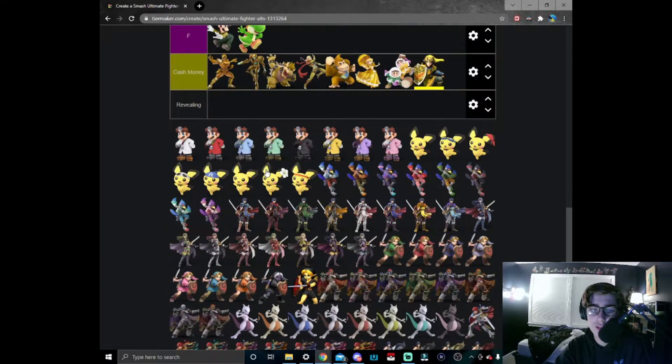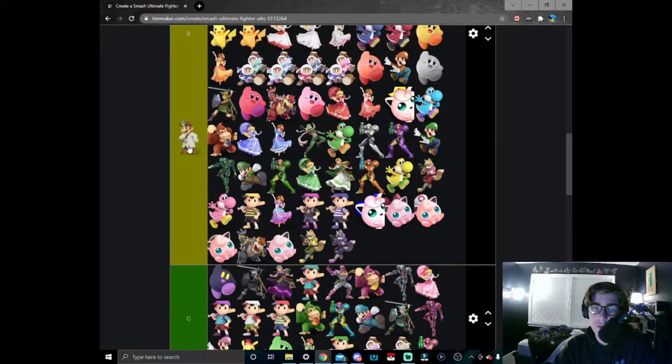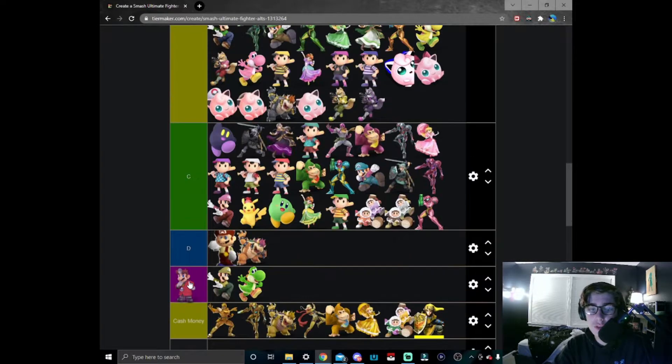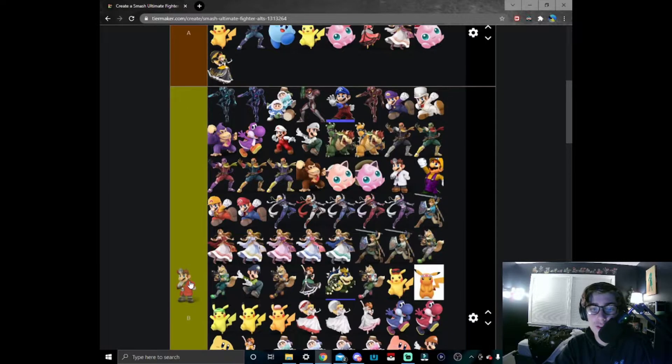Moving on to Dr. Mario — his normal lab coat just looks very solid. You can't go wrong with just the normal run-of-the-mill Doc. Let's put him right here in B tier. The red coat Doc — it's fine, you know, makes him look more like a firefighter.